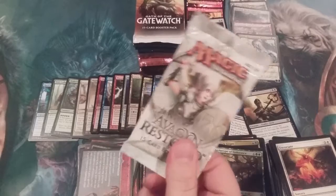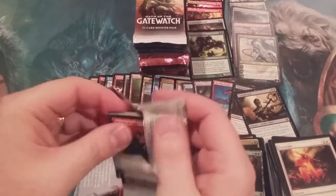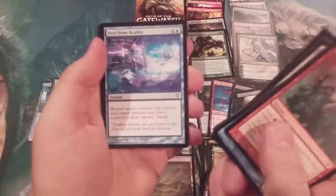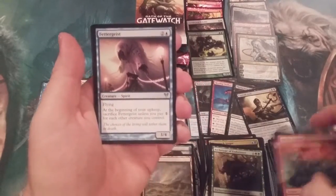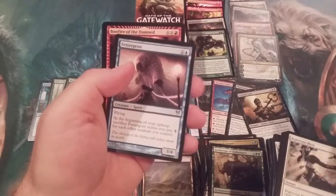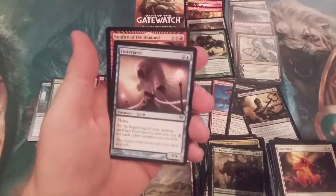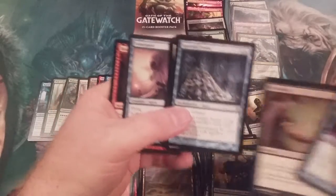Avacyn Restored — I almost want to hold this baby off to the very end. I'm going to put it out there: Cavern of Souls. Getting through our commons — we've got a spirit. Wait, did I miss something here? Does the pack only have one uncommon? Something's not right here.